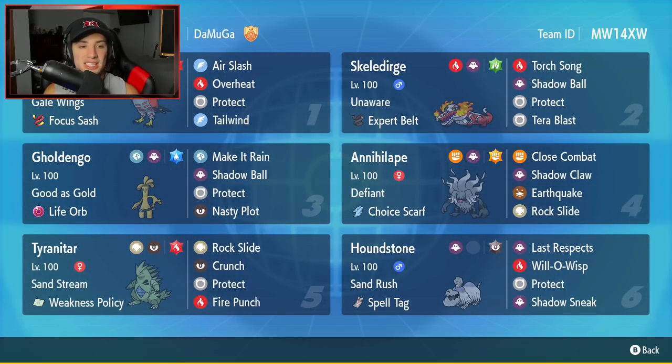We can get started here with today's team preview. Starting up in that top left corner, we have the one and only Talonflame. Talonflame is a top tier Tailwind setter in this game due to its Gale Wings ability. It has the Focus Sash as its item and its moveset is going to be Air Slash, Overheat, Protect, and Tailwind.